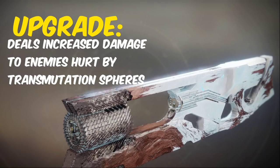The final energy weapon we have is the Ruinous Effigy. This catalyst is obtained from any melee kill with the transmutation sphere that it generates. To upgrade it quickly you'll need to shoot a lot of the Savathûn's eyes on all the planets. Once unlocked, this weapon deals increased damage against targets damaged by the transmutation spheres.